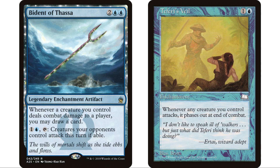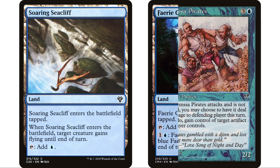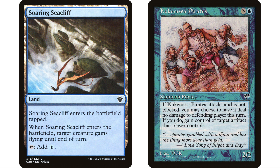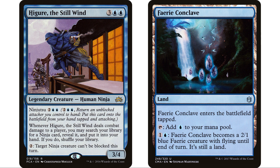I threw Soaring Sea Cliff and Fairy Conclave in the deck - two cards I just mentioned in my lands you should be putting in your blue commander decks video. I talked about these cards and then immediately saw Grazilax and thought there's a perfect fit. Soaring Sea Cliff enters the battlefield tapped and gives a creature flying, so Kukemesa Pirates now has evasion. Fairy Conclave gives us a two one flying creature - great for getting in for damage or for ninjutsu. You can ninjutsu your Fairy Conclave, return it to hand, then replay on your second main phase.